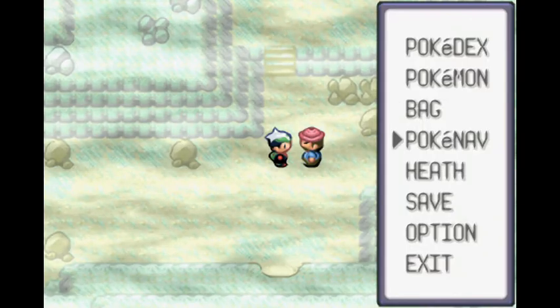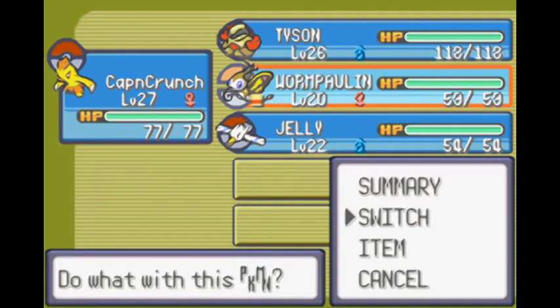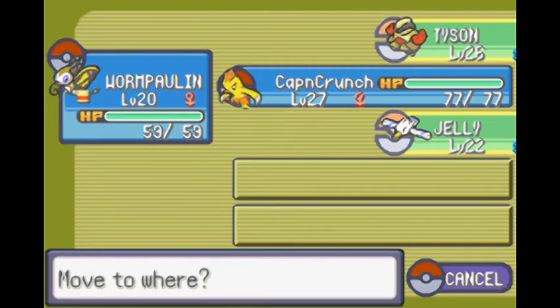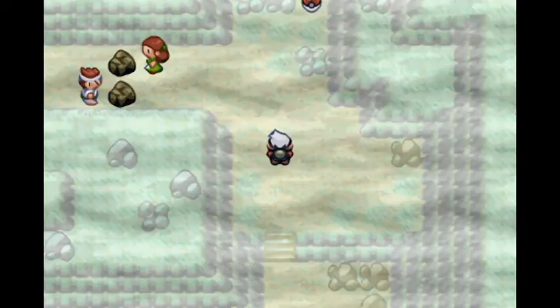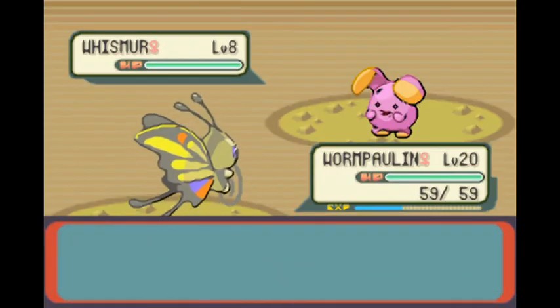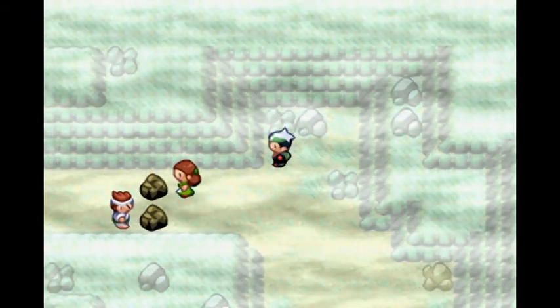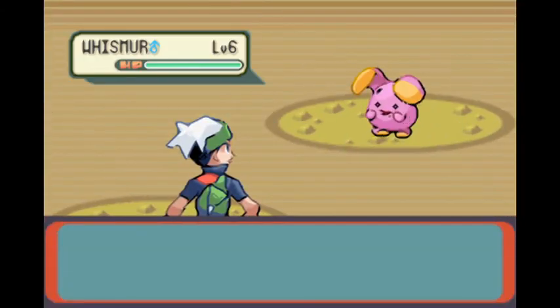I'm going to put Wimple in at the front of my party, because she needs the levels more than Jelly does. Now I'm just going to — oh look. I can't be bothered killing her. They won't drill through this tunnel because of the Pokemon, but they're fine with random trainers coming in and murdering everything.